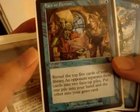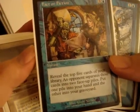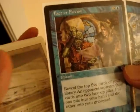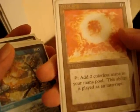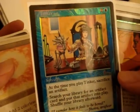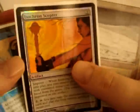Fact or Fiction — reveal the top five cards of your library. An opponent separates those cards into two face-up piles; one pile goes into your hand and the other goes to the graveyard. Pretty simple. Counterspell. A Chinese Orim's Chant. Another foil Memnarch. Counterspell. Sol Ring — one casting. Tap to add two colorless mana to your mana pool. Very simple. Foil Tinker — when you play Tinker, sacrifice an artifact, search your library for an artifact, and put it into play.